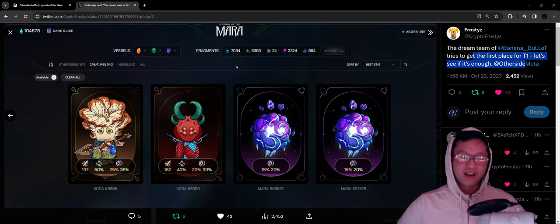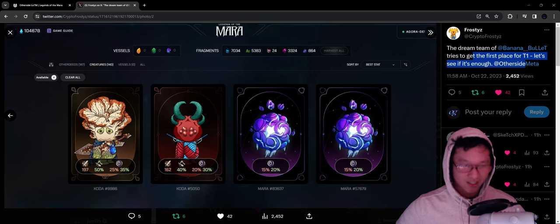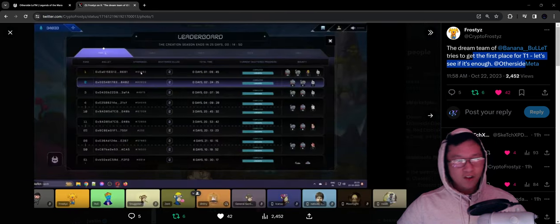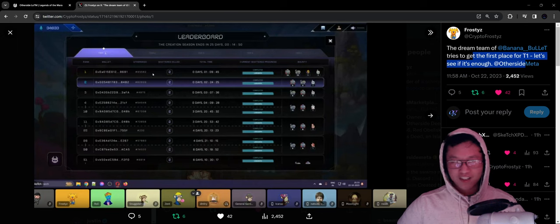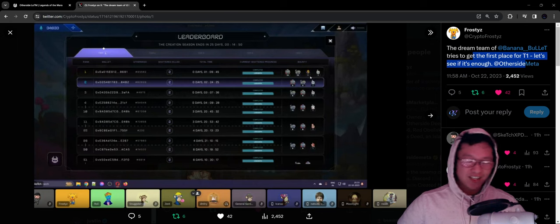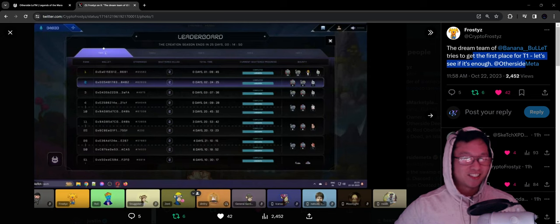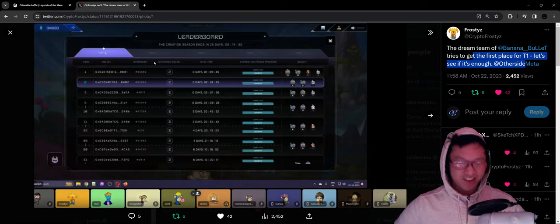We also have three other enchanters here — two legendaries as well as one coda enchanter. Big congrats to the team at other side wiki. Hopefully we can snag that number one spot and actually have a chance to use that legendary tier catalyst for creation season — it's going to be so juicy.